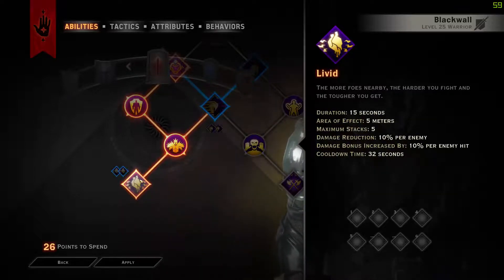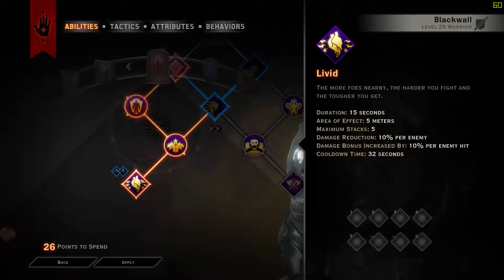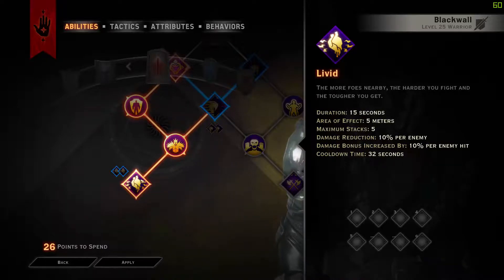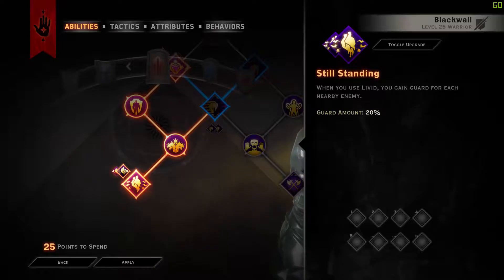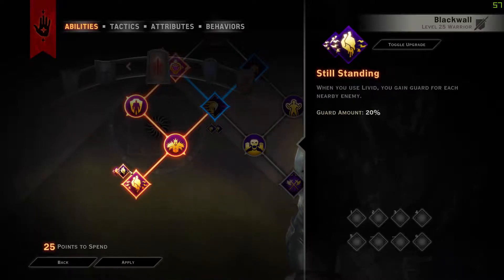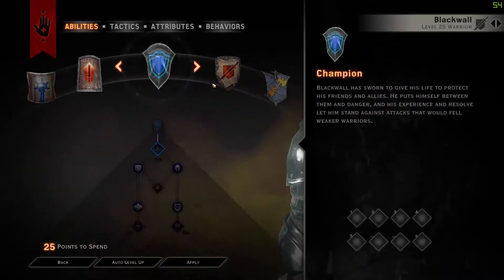Next we go into Livid, which has a duration of 15 seconds, an area effect of 5 meters, and a maximum of 5 stacks. The stacks apply to both damage reduction and damage bonus. You get 10% damage reduction per enemy within 5 meters during the duration — so with 5 enemies nearby you get 50% damage reduction, with 4 you get 40%, and so on. The damage bonus is increased by enemies hit — hit 5 enemies and you get 5 stacks for 50% increased damage. Cooldown is 32 seconds. We take the Still Standing upgrade: for each nearby enemy we gain 20% guard. I find Still Standing much nicer for survivability than Angle of Strength.